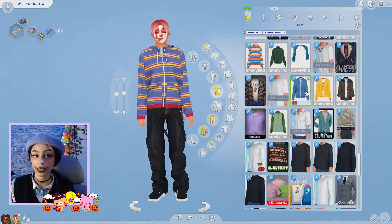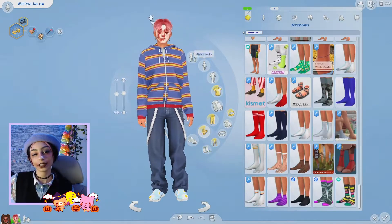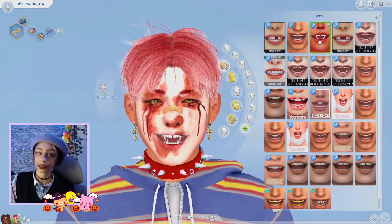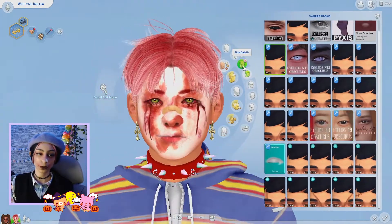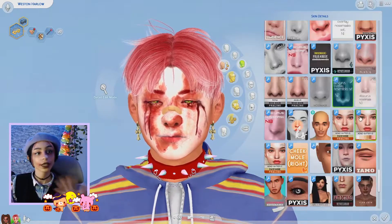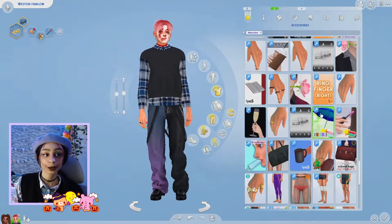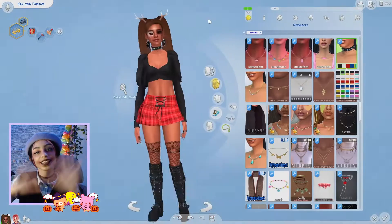They are a couple who kill together, because that's what couples do — everything together. I also made him two outfits because I wanted him to have the same vibe as her, but I think I'll stick with the cute outfit, because that's what clowns wear and that's why they scare me. I had so much fun creating them — they're really different from my usual style, and that's why I like them. Thank you so much for watching! Please leave a like and subscribe if you want. Bye!